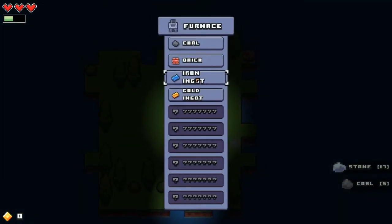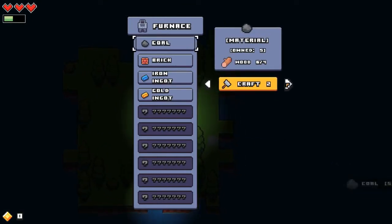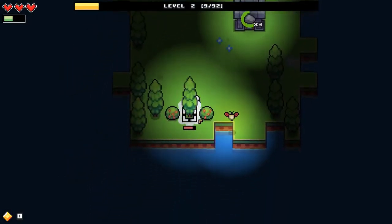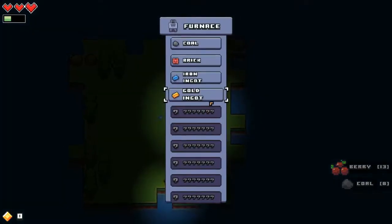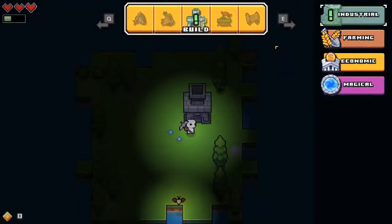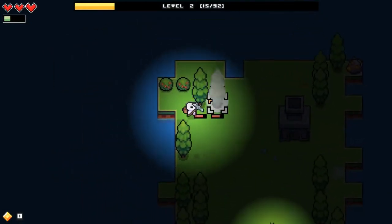I'm just gonna make more coal until the iron spawns — that's gonna take a long time. The coal is charging so quickly, that's good to know. How much iron do I need? I need one more. Where's that iron?